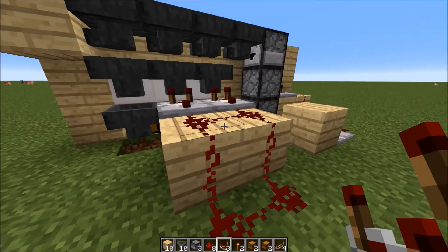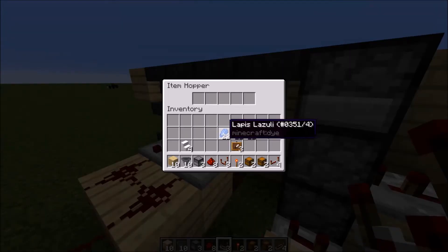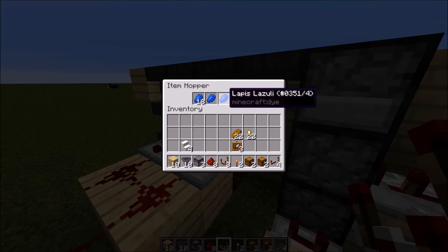We are almost done, and this is almost all finished — now all we need to do is add in our blocks. So what we are going to do is place lapis in as our first item. Place four lapis, and then you need 18 in this separate area. Four of them require one piece of the item that you are about to make in your storage, and then the last slot requires 18.